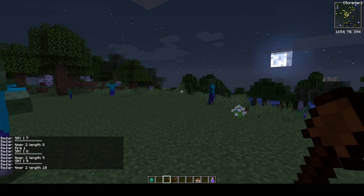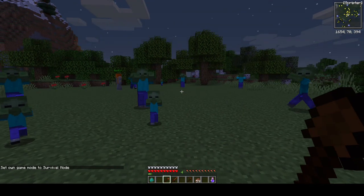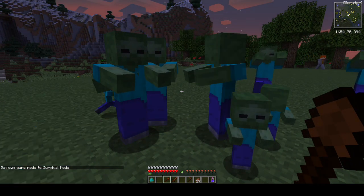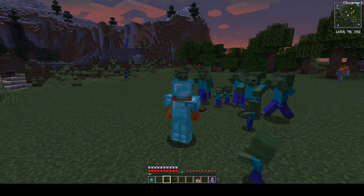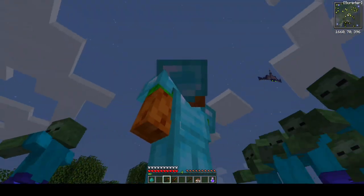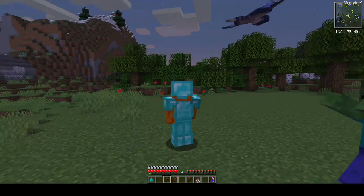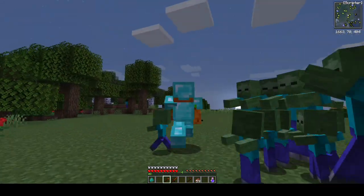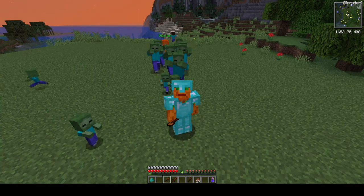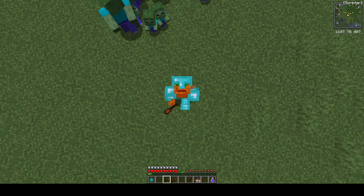In my player script, I have a script, and then you just turn into survival and you see the zombies are drawing towards me. It works for most mobs. I think the faster-moving mobs it doesn't work though, because they're not... I'll show you how the script works in a second.